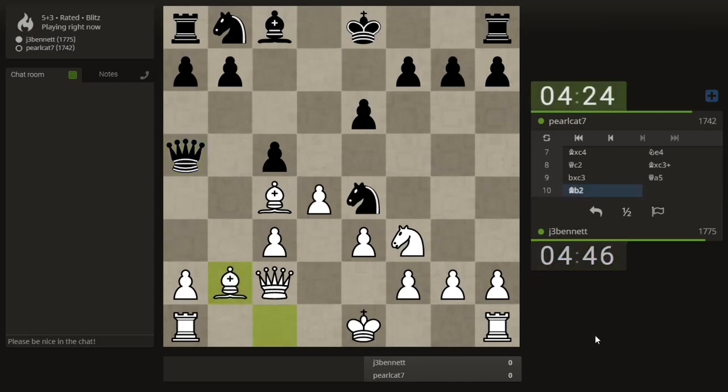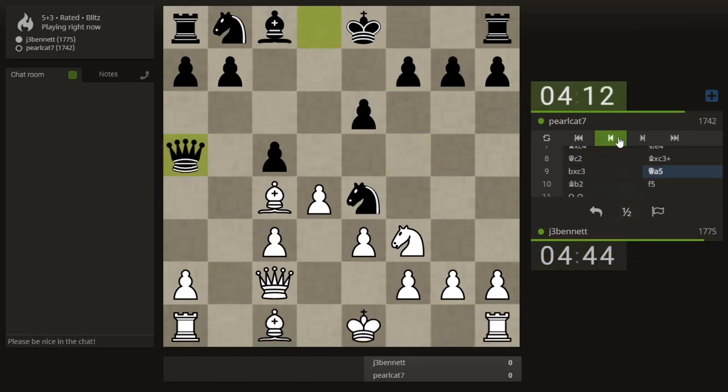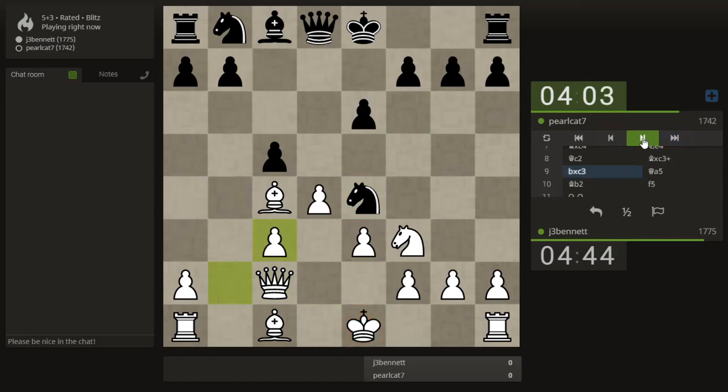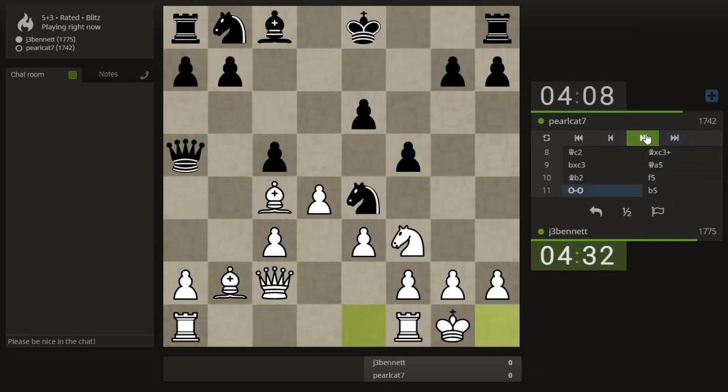This will force me to take with the e-pawn, because the c-pawn is pinned. I wonder if I could have snagged the knight there — the knight was hanging, but this move was with check. So I go here attacking the knight and defending. He takes, I take back. He brings the queen out. If I take the knight here, he takes the pawn and wins a rook — just-in-time defense.